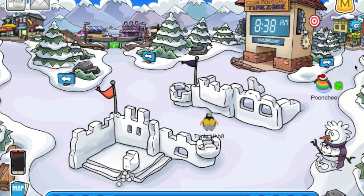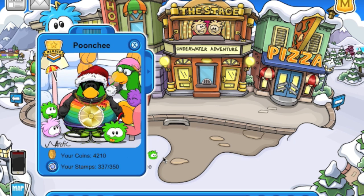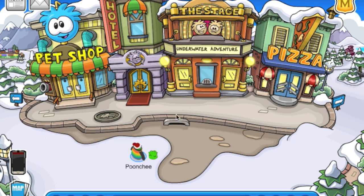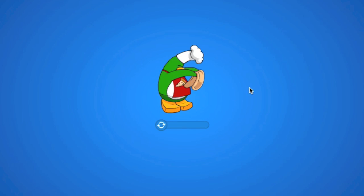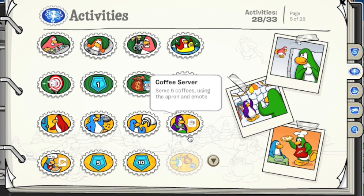I think each Puffle has its own separate animation. As you can see, the green Puffle has the little propeller cap and stuff — every different color Puffle has their own little animation when they dig for stuff. But hey, we just got a stamp right there on the first dig, and I think we got 40 coins from that.